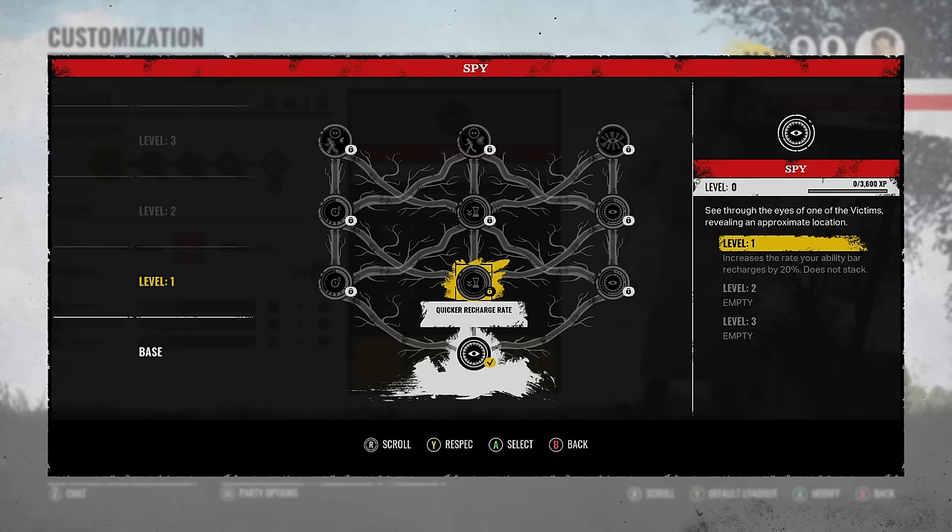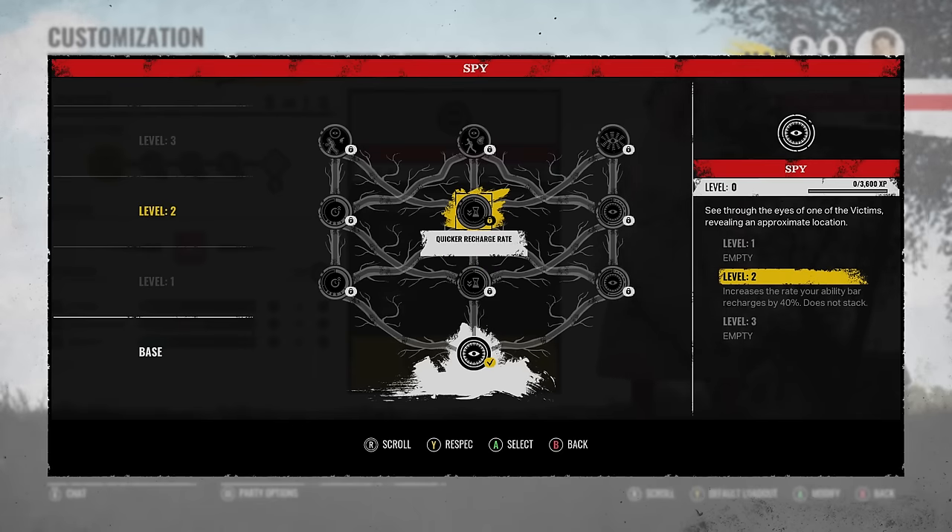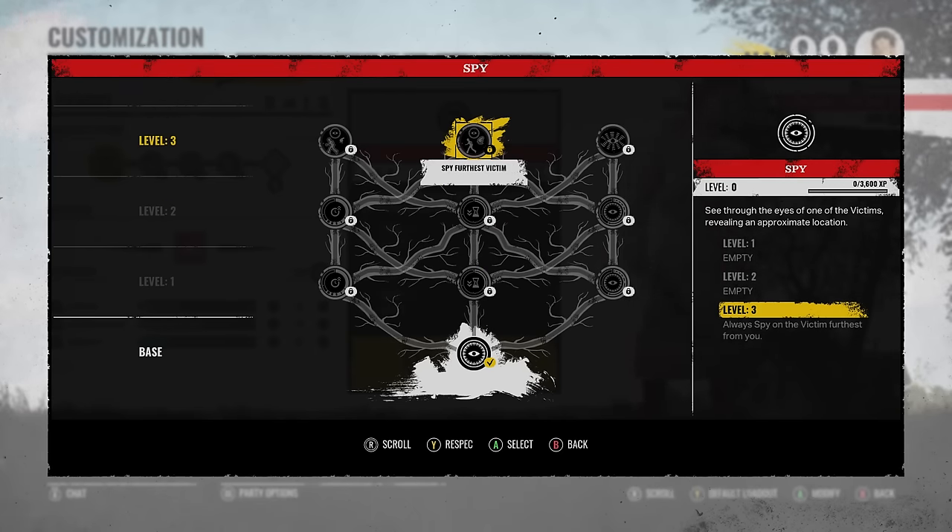The middle branch is called Quicker Recharge Rate — increases the rate your ability bar recharges by 20%, level 2 by 40%, and level 3 always spies on the victim furthest from you. This one sounds like it could be a good one — if you use it and the farthest victim is like all the way at the battery or something, you know you've got trouble.